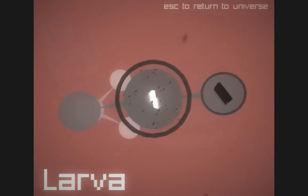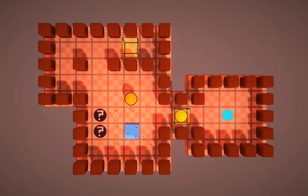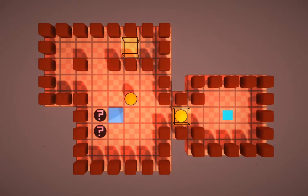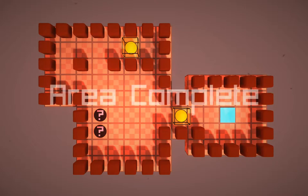Now I go to the next one. This menu system is really kind of fun. I like it — it's interesting, it's different. Okay, what am I doing here? Same thing. Hold Z to undo. You have to get to the end point as well, so I have to get over there. If I move this like this, and then flip over this way, then I go down like this and kick this out of the way. But I can bring it back. There we go! Area complete.